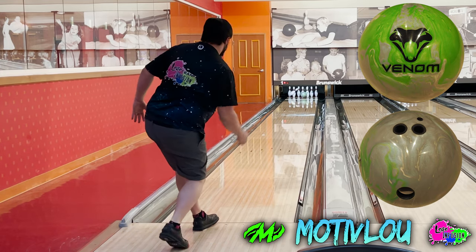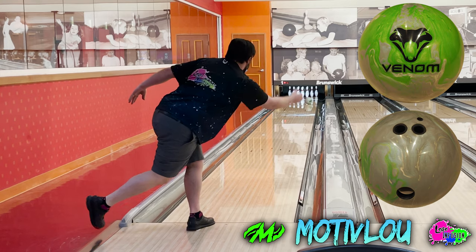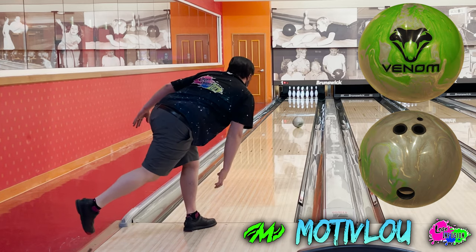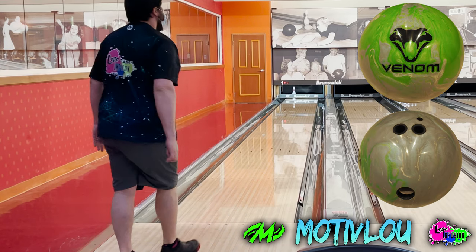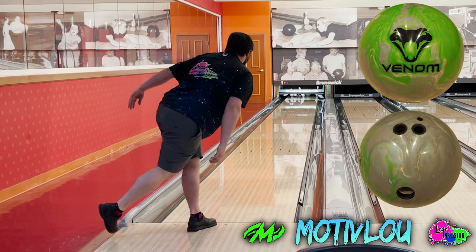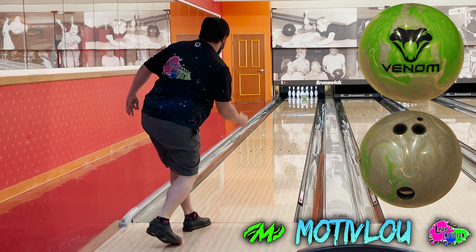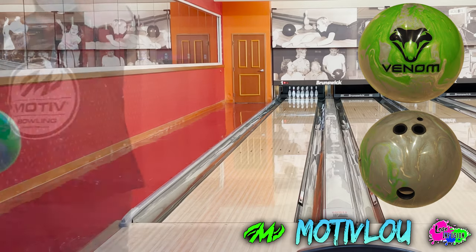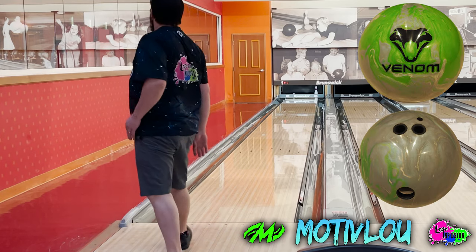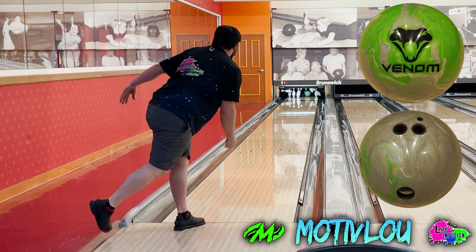When it comes to surface for your medium pearl, I personally don't use polish on anything. I keep this Fatal Venom at a 4000 grit finish and let it lane shine over time. When I use polish, the balls tend to be a little too clean through the fronts and too responsive in the back — my big misses have them blow right past the breakpoint and leave a five count. For the most part, this medium pearl is going to be a one-trick pony, so make sure you're comfortable with it clearing the fronts and creating that down lane motion.